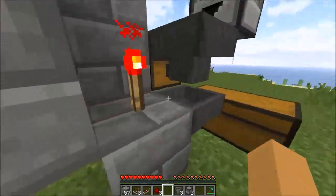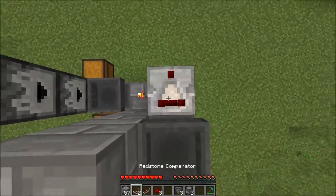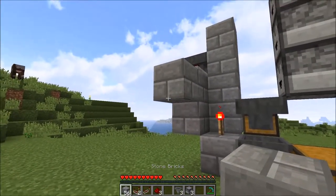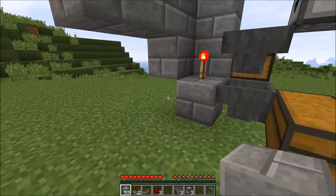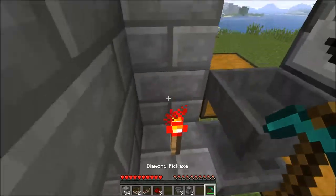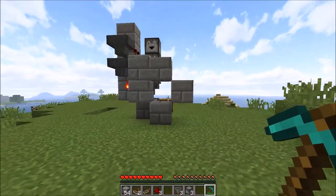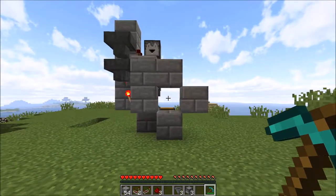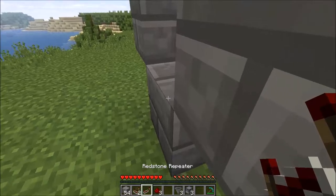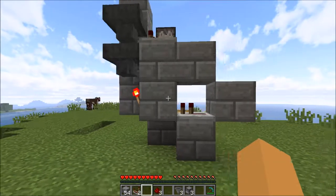So we go up there, we place a comparator. We place that, and we place that, and I place that. That's like an O shape. I repeat that inside that O, pointing that way towards the torch.